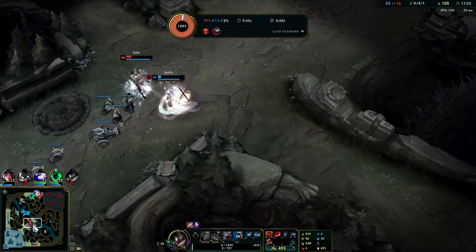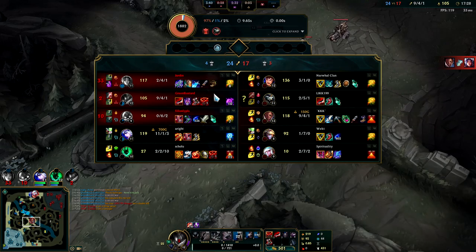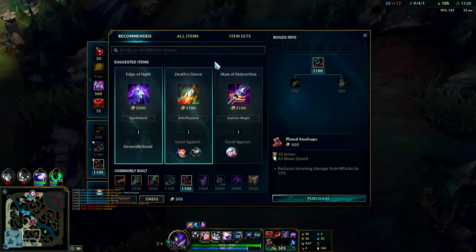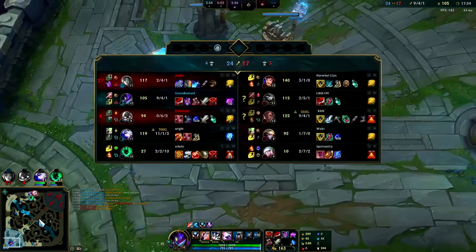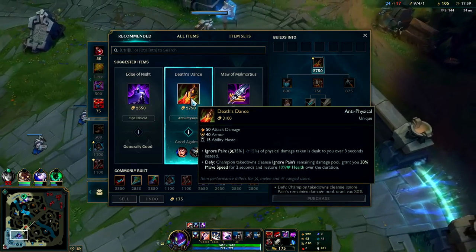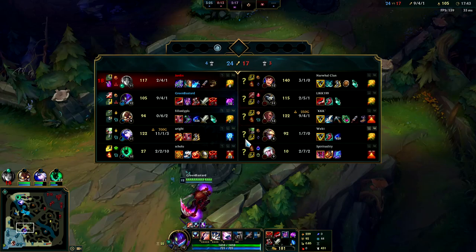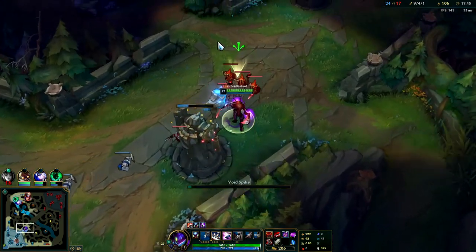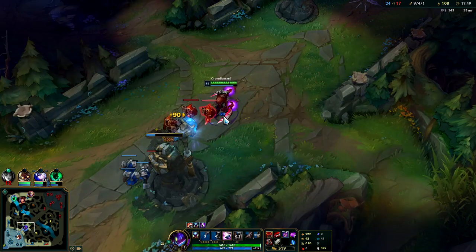Dragon's coming up. I'll be going Death's Dance — it's really good since they're AD heavy. Getting that extra armor and fake tanking with the Ignored Pain passive is going to be very nice. I don't know if I'm going to bother with Edge of Night — I don't think it's quite worth it since they don't have any real scary skill shots or all-in abilities like a Warwick roll or anything like that.